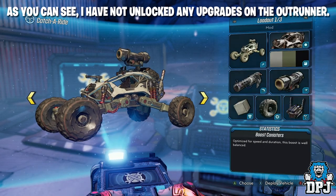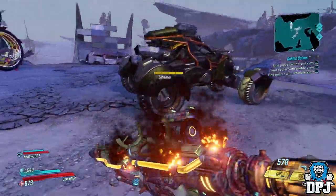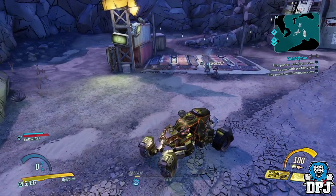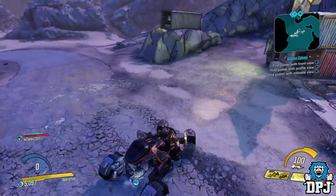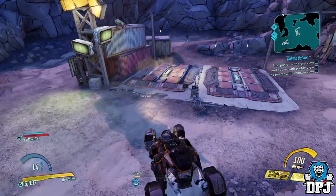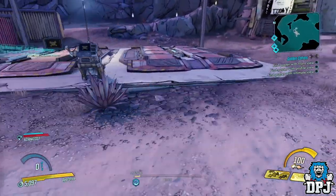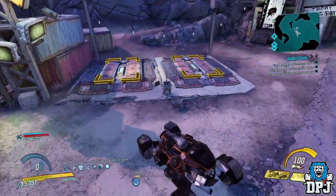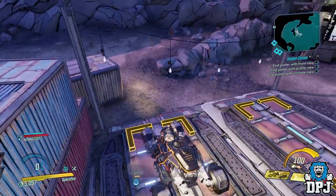Whoever is benefiting here needs to get in that said vehicle. So if your friend is spawning in a vehicle for you with certain parts you want, you then have to get in the driver's seat of that vehicle. Once you have done that, get the person to then spawn in another vehicle, but make sure it's spawned standard with no upgrades applied to it whatsoever. Once it's spawned in, get them to drive around in it. Then you have to jump out of the vehicle with all those upgrades on it.